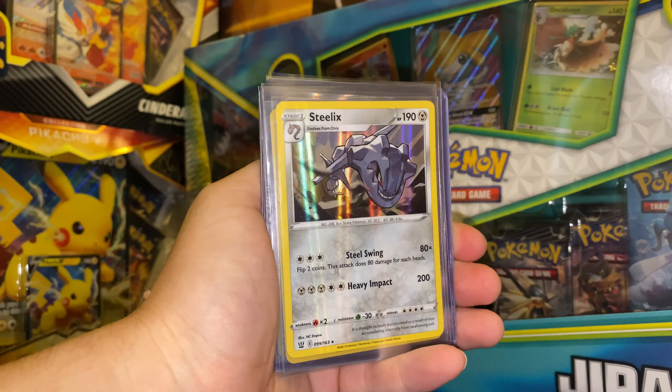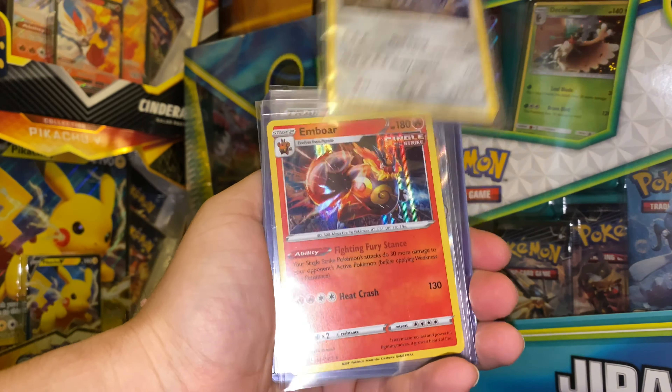These were the best three cards I pulled from Battle Styles: a Steelix holographic, an Emboar Single Strike holographic, and a Bruno Single Strike full art trainer — the details on this card are amazing, I love it. From Cosmic Eclipse we pulled a Pikachu reverse holographic and a Honchkrow GX. Cosmic Eclipse versus Battle Styles — who do you think won? The values on these two cards versus this Bruno are about the same. What would you choose? All righty guys, thank you so much for watching — until next time, peace!